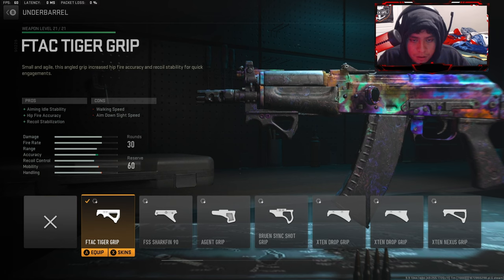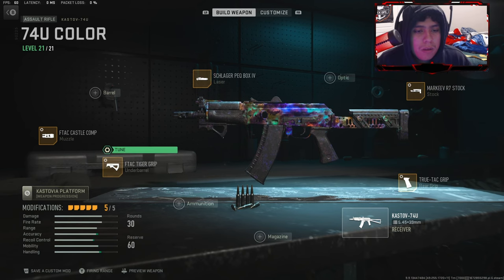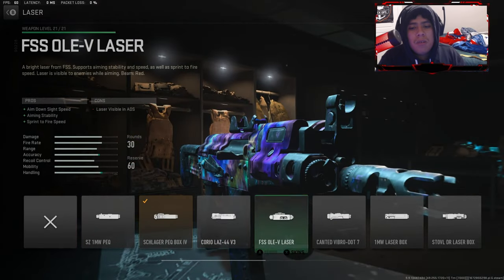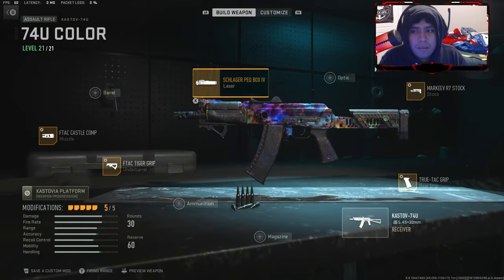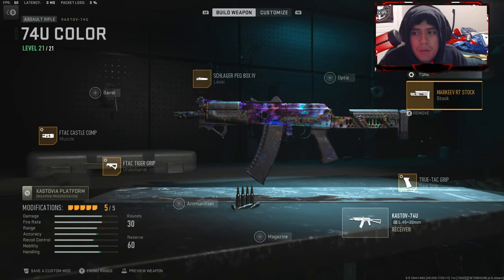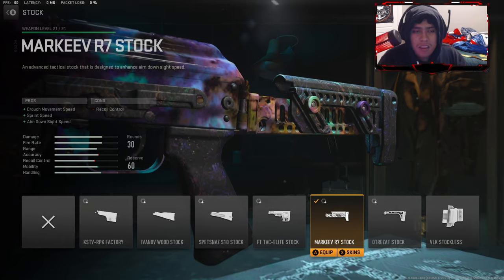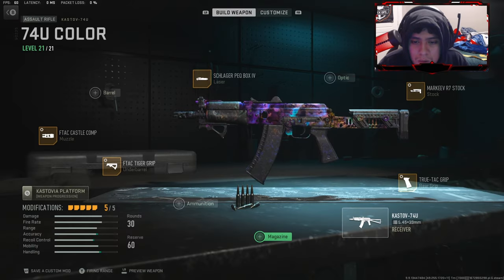This weapon is pretty good for the underbarrel — if you don't want to use the underbarrel, that's fine. I already put it on because it probably needs the recoil control. Here's the tuning for the grip — screenshot it or whatever. You can also use the FSS OLE Laser if you want; I prefer this one because it gives you a blue iron sight. For the stock, I'm running one that gives you crouch movement speed, sprint speed, and aim-down-sight speed — it's good. You can also put on a 45-round mag if you want.